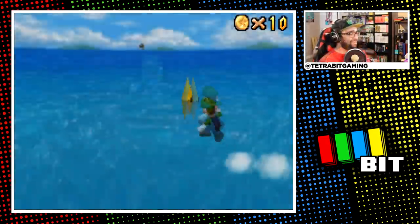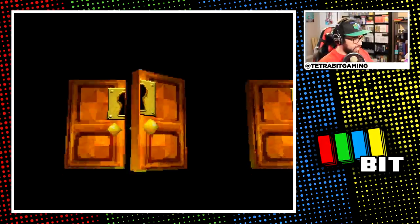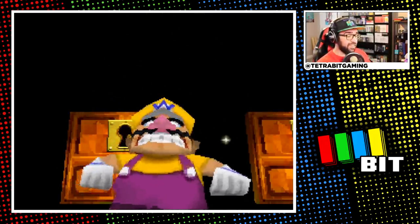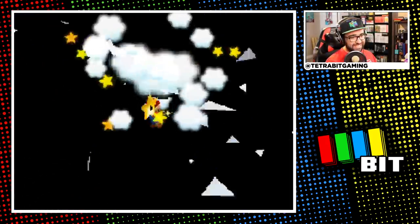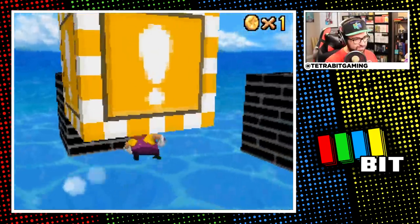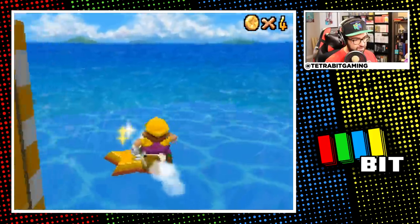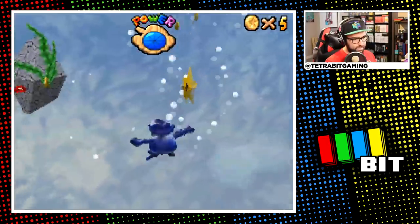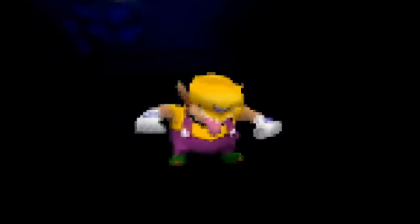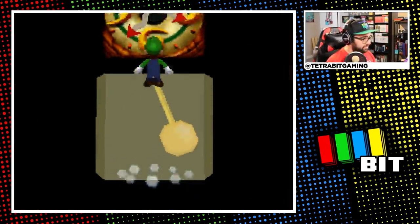After much jumping around to find the exit, I finally made it out to grab the star — that was not fun. Before moving on, I grabbed some extra stars: I busted the blocks in the moats and got the timed star there as balloon Mario, then went back to Dire Dire Docks to get the timed switch star and the star inside the jet stream, as well as the jet stream star in Jolly Roger Bay. Now with 69 stars in hand, it's time to head up to the third floor.